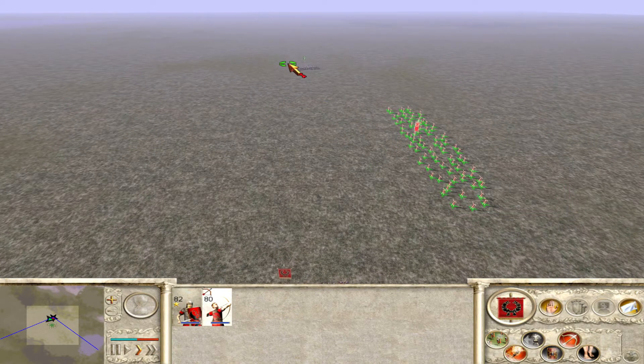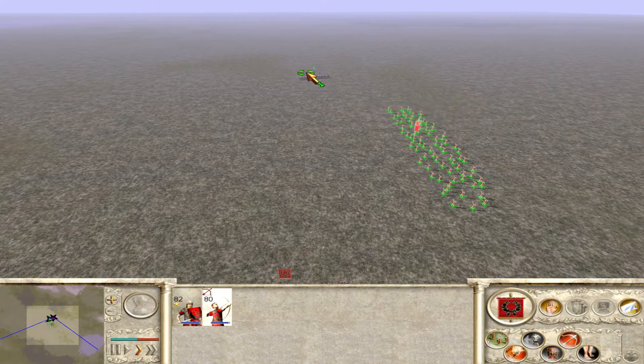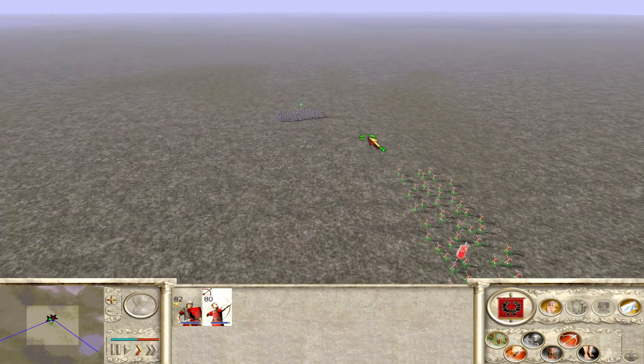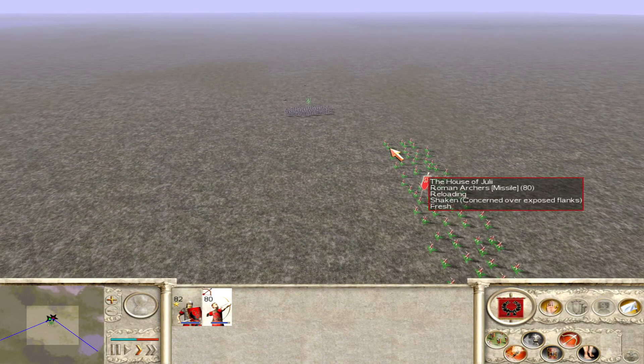You can see my archers are shooting these guys but if you look at the damage they're doing, they haven't actually killed anyone yet — well, I've got one now. So it shows you that with no upgrades the archers aren't that effective at killing. But they're going to be good at lowering morale, and that's the main reason why I've brought them along.